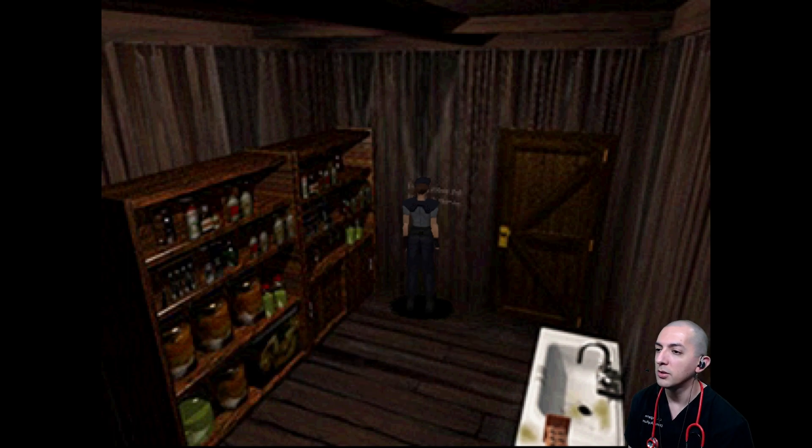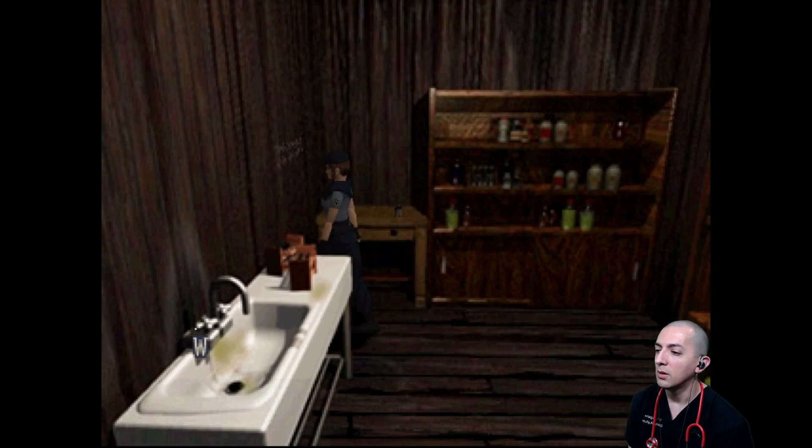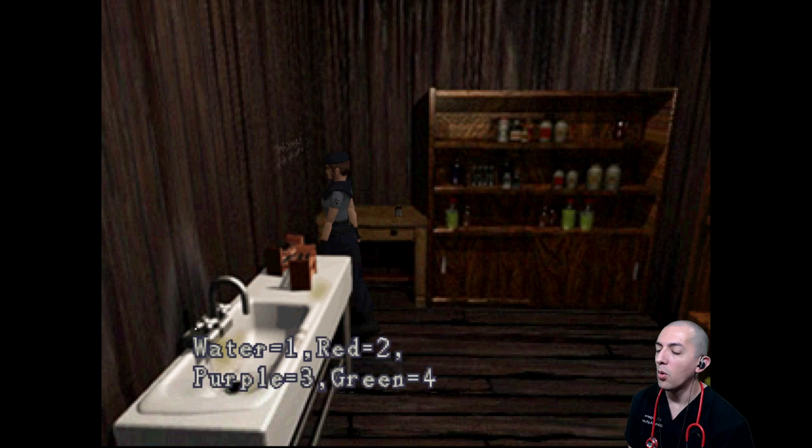1 is water. Let's do it first — 1 plus 2. Hold on. Water 1 plus 2 is red. How do you make red?